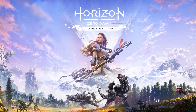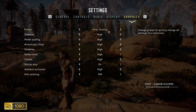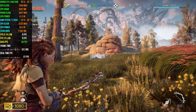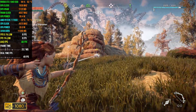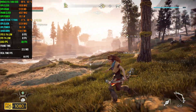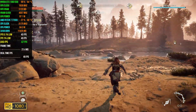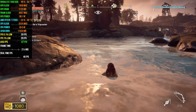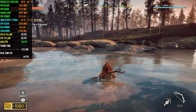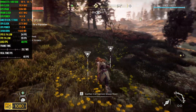Next game on the list is Horizon Zero Dawn and we're running this at high settings 1080p. Although our VRAM is not maxed out — we still have almost a gig left — the game does stutter every now and then. Maybe it's when we move to a different area or something, but overall the experience isn't bad. We get an average FPS of 46 with 1% lows coming at 28 and 0.1% lows coming at 12.